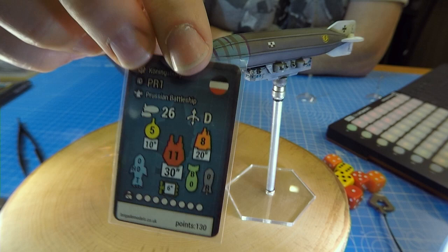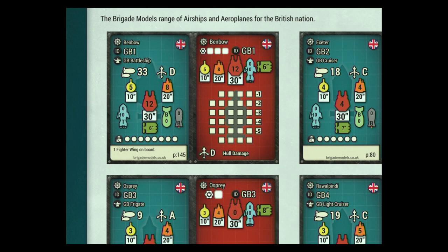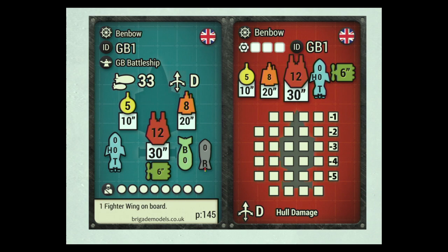The profile cards are also printable on demand on the Wargames Vault website. Looking at the card: on the left blue side you've got the number of hull points and the ruler type — class D for turning. The three different gun types are the small deck gun gunnery with five dice, the big bore heavy guns with twelve at thirty inch range, and the twenty inch range medium bore guns with eight. That number in each box basically represents the range and the number of dice rolled.